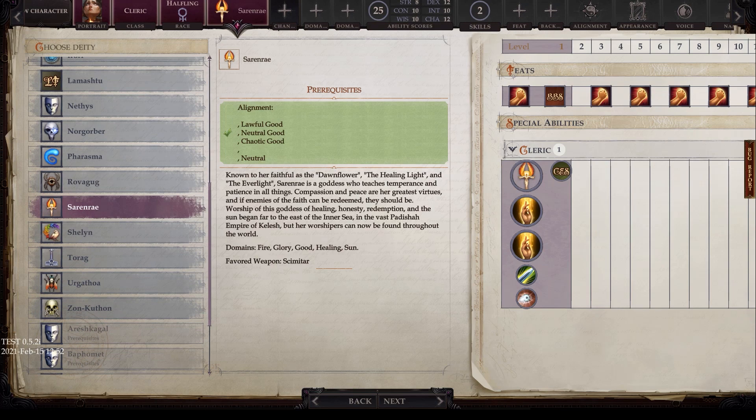Next we have Sarenrae, with alignments of lawful good, neutral good, chaotic good, and neutral. Known to her faithful as Dawnflower, the Healing Light, and the Everlight, she is a goddess who teaches temperance and patience in all things — compassion and peace are her greatest virtues. If enemies of the faith can be redeemed, they should be. Worship of this goddess of healing, honesty, redemption, and the sun began far to the east in the Hadishah Empire of Kelesh, but her worshippers can now be found throughout the world. Her domains are fire, glory, good, healing, and sun, and her favored weapon is the scimitar.